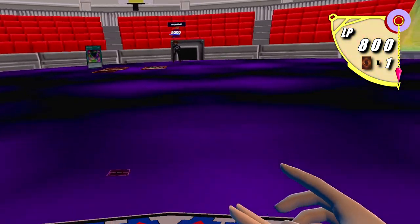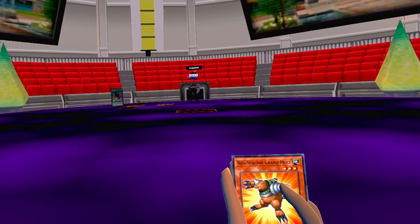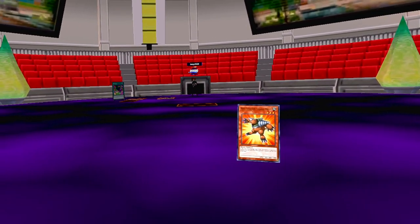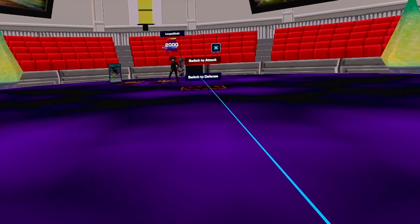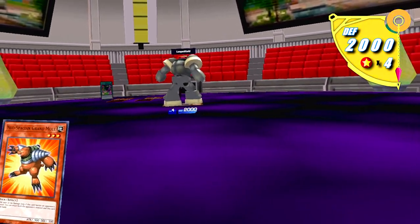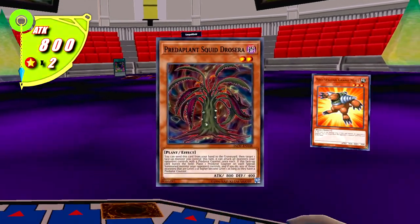That's your move. My move — I'll draw. I'll set a monster in defense and end my turn. Your move. I draw. I'll set a card — Ophrys Scorpio will attack your face-down. It was Elemental Hero, you take 800. I'll move Squid Drosera into defense mode and end my turn. My move — draw.